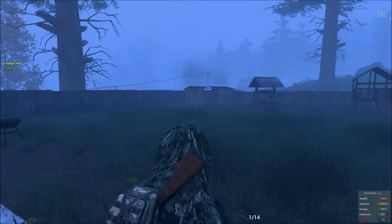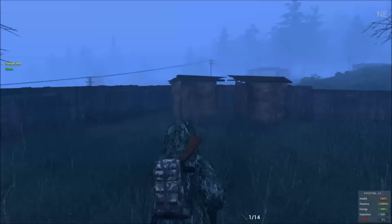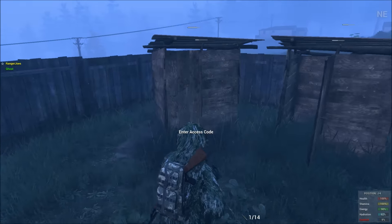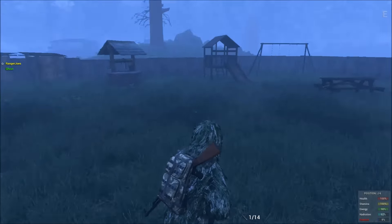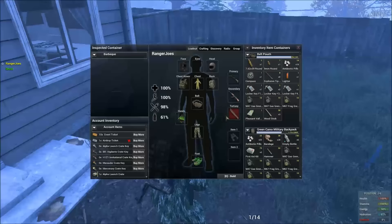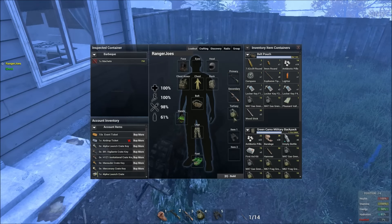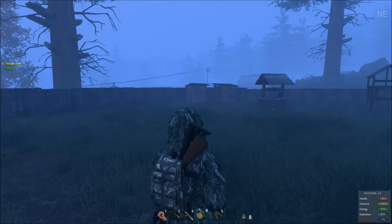That didn't take the door out. Let's go see how much health is left on it — about a quarter left. I don't have any more IEDs on me, but I've got some grenades. Let me drop this machete. I think I have seven frag grenades, so I'll throw these over here and see what happens.